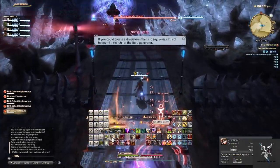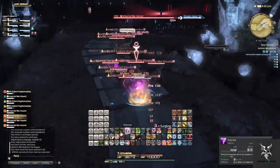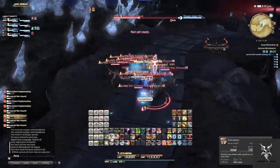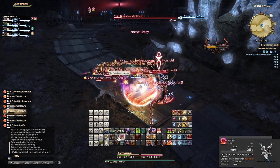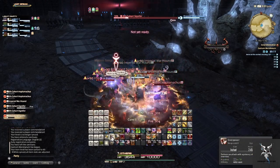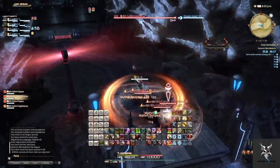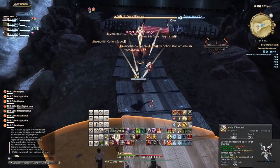Starting off, you'll just pick up the first two groups and then AoE them down. Some of the units will have a few AoEs — there are cone AoEs along with line AoEs, so just move out of these if you see them. After the first two groups are dead, pick up the next two groups and proceed towards the first boss.